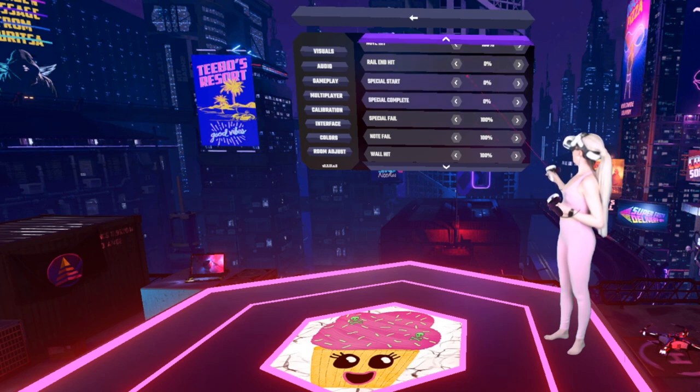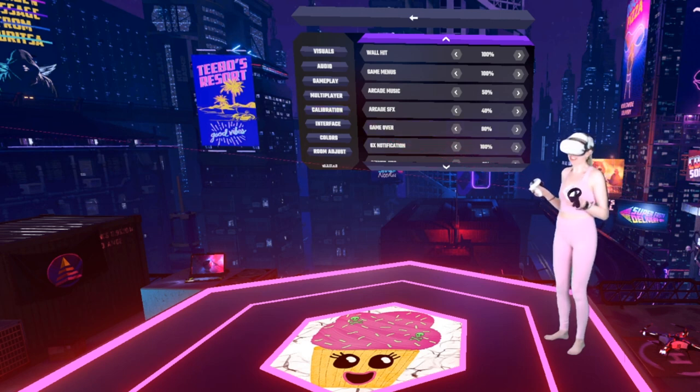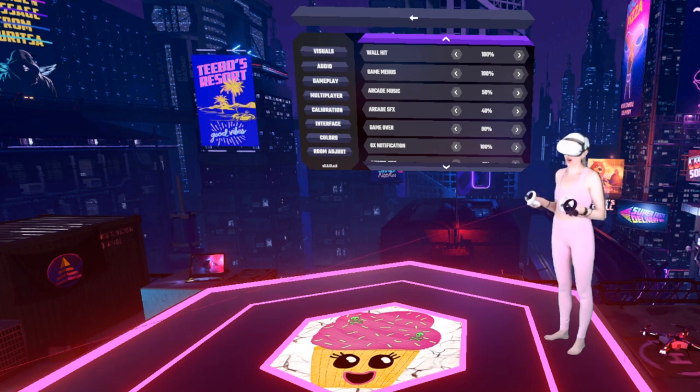Rail end hit, special start, special complete — I leave those off; they would probably just distract me. Special fail — I want to know if I had a special fail, so that's at 100%. Same with note fail and wall hit. Six times notification — when I was newer I turned this off because it used to give me anxiety when I heard it. But now I like to hear it nice and loud because it gives me that extra push: hey, you're getting six times multiplier right now, work harder.